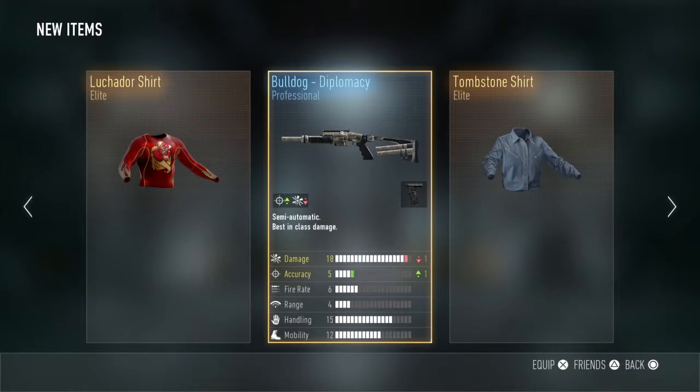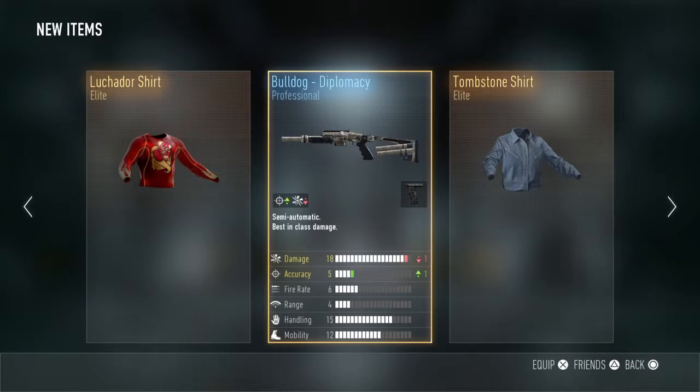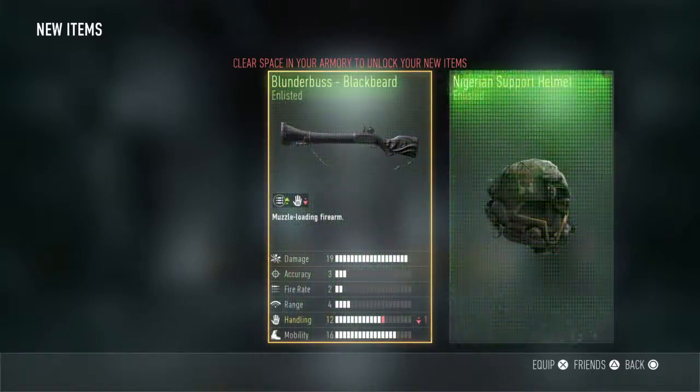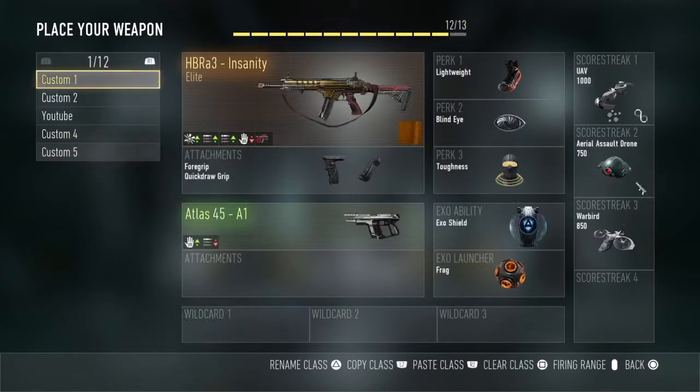Wow, Luchador's shirt — that's not too bad. And diplomacy, I can't read it well. Alright, same one. Crack your fingers — Blunderbuss! Let's go, Blunderbuss! That is my first Blunderbuss.